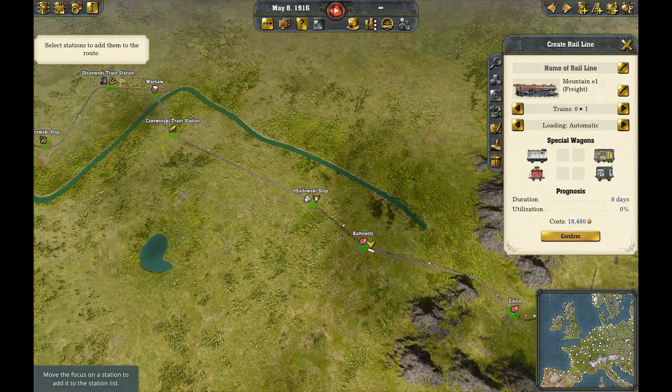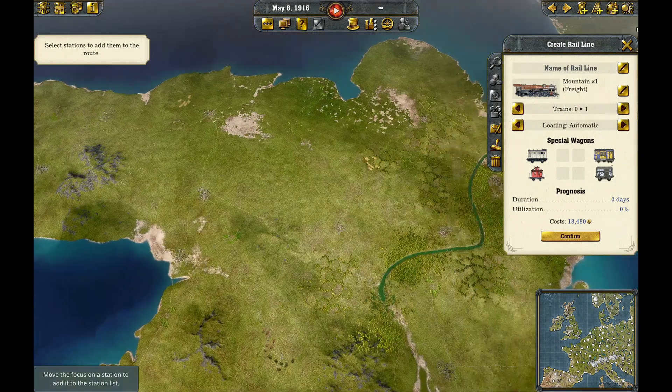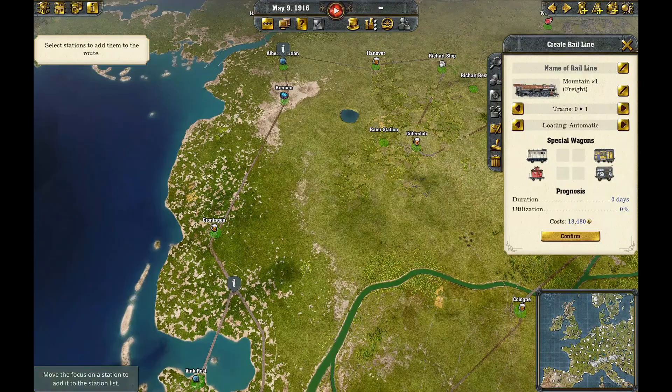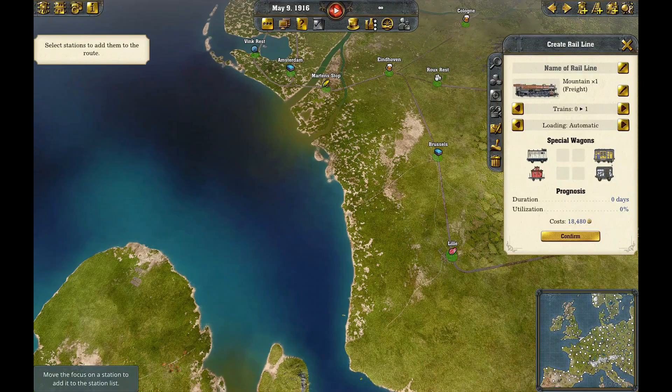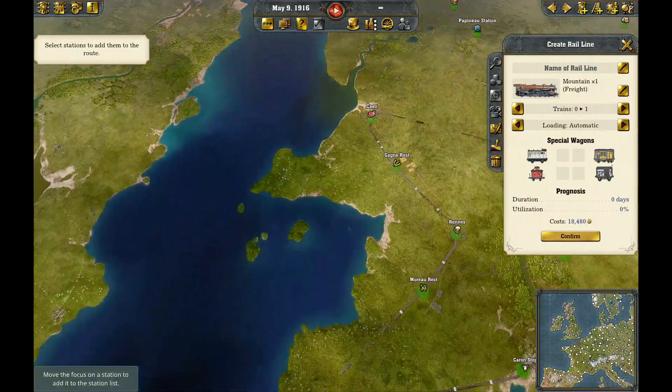Here's your mini-map — you can see it and click on every city if you want. You can see what's going on: this is the Netherlands, this is Great Britain, France, Spain underneath here.